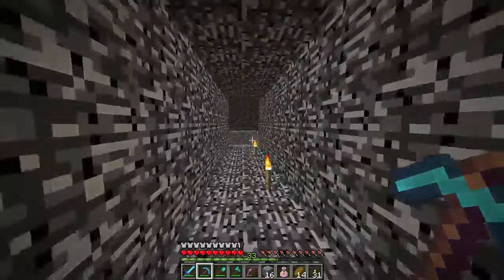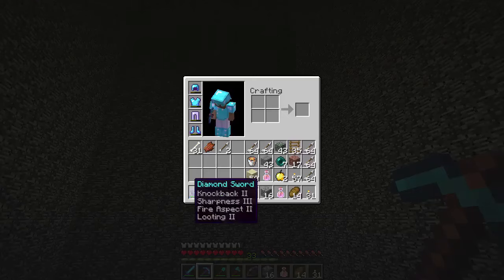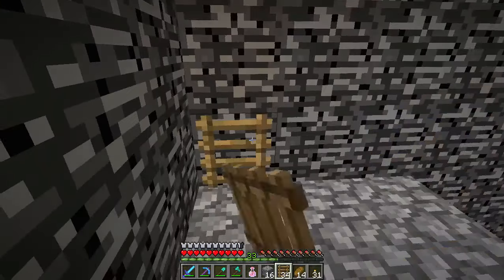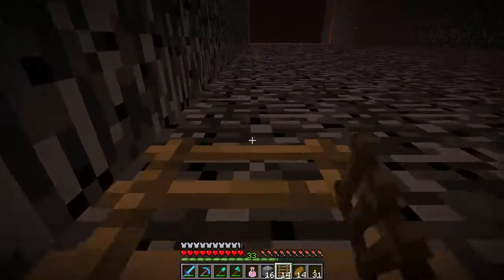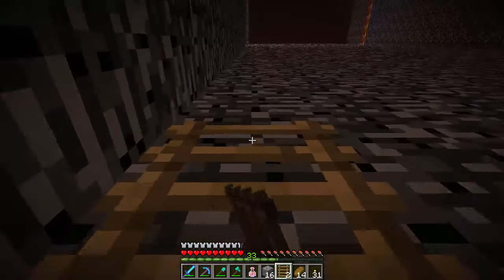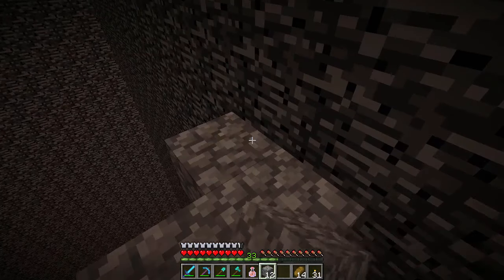And then we came up to this part, which is a lava lake and a vertical shaft. I know what's left of this area, and I know for a fact we're going to finish it today. So let's go ahead and get started. First thing we're going to do is just climb straight up with ladders, because why not? And then we are going to hopefully have enough blocks to make our way the rest of the way up to the final area.